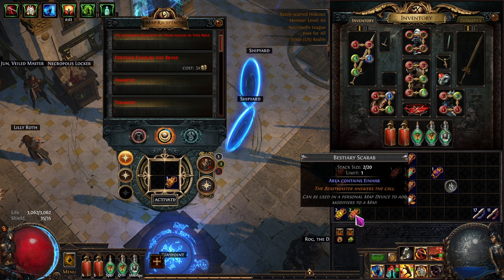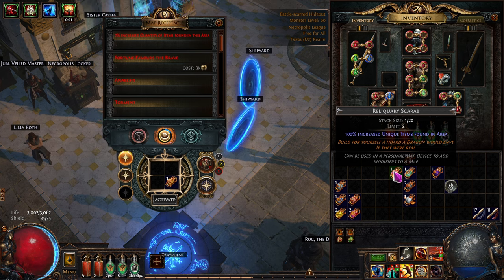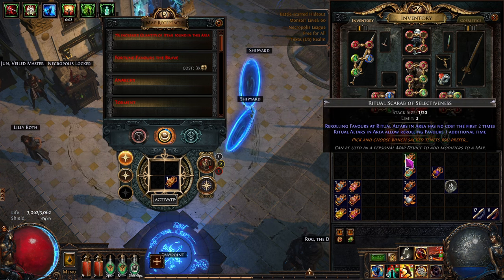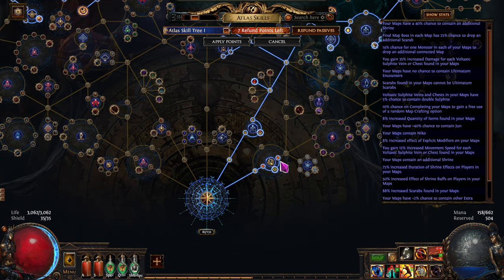Beast scarabs (Einhar) — we'll save those for later. Expedition scarabs, Ultimatum encounter scarabs — same thing. The Mirror of Delirium scarab gives a 100% increased chance for unique items to be found — saving that for specific maps. Ritual re-rolling scarabs are important content too but we'll save those. We're just forcing June in for now.